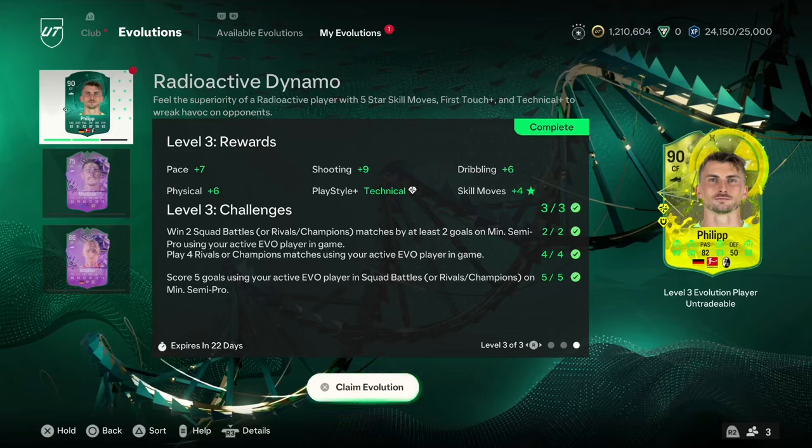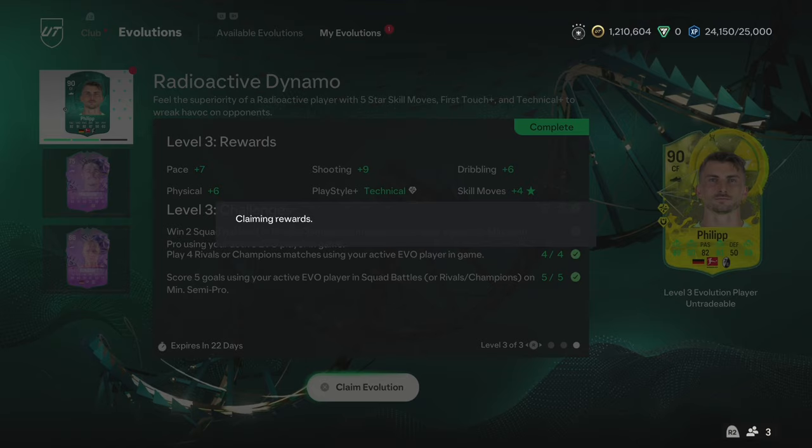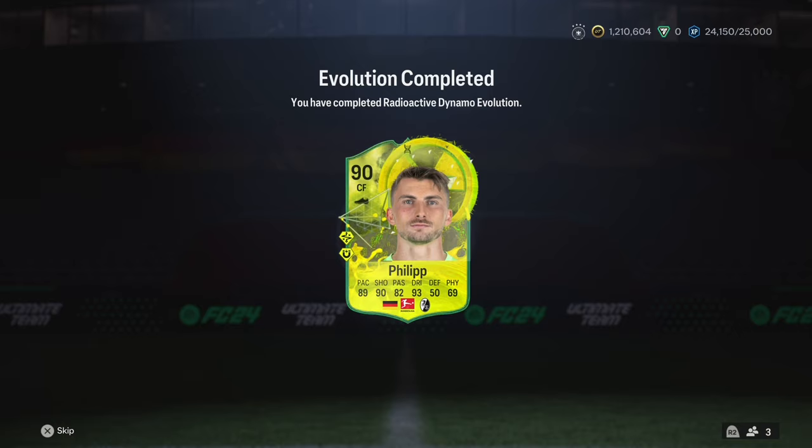Given that I don't already have enough German strikers, I thought I should complete this Maximilian Philipp Evo. He looks pretty decent, and I found him on the foot.gg website. I'm not sponsored, as you can probably tell by the subscriber count. I just really like the website. So we're going to claim this evolution and pair him up top with the new big sis version of Prince.